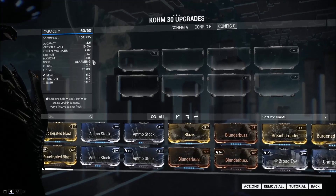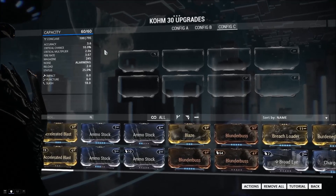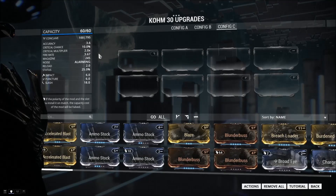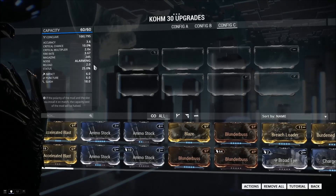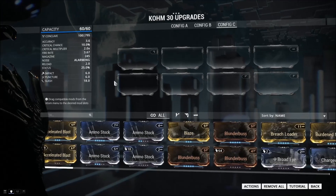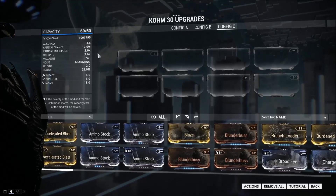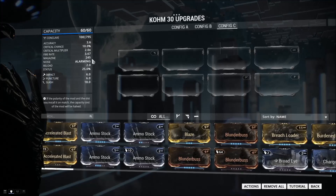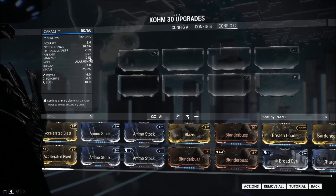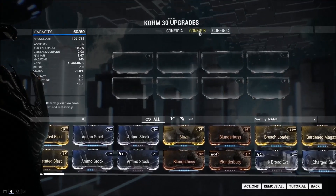Looking at its base stats, apart from this massive base magazine and the absolutely insane thousand rounds of ammo capacity, the weapon also has a very fast reload, a reasonable base fire rate, very high base status chance, and a majority of slash damage. All of these are very useful things because this magazine is only so large because we're going to be going through it quickly. The rest of the stats are what we are going to thoroughly abuse.